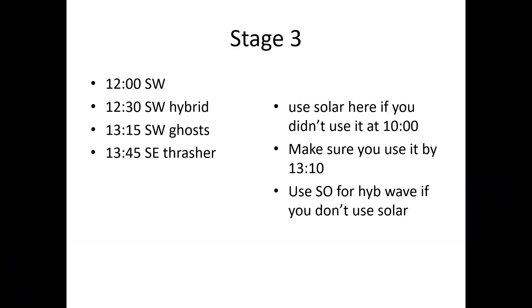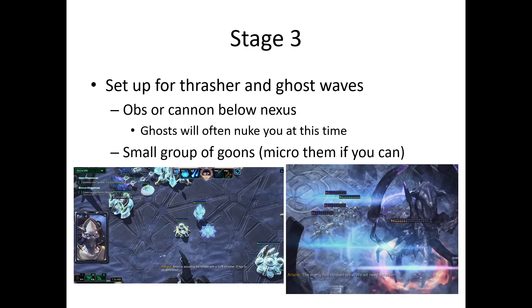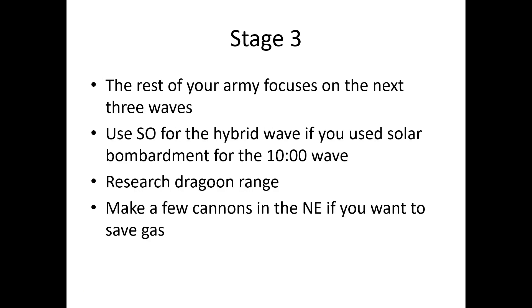Now we arrive in Stage 3. If you use Solar for the hybrid wave, make sure to use it by 13:10 so that it will be ready for the important double hybrid wave. The last wave of this stage is Tier 5, which means there will be Ghosts that will try to nuke you. Set up an Observer or cannons below the nexus. Make a small group of Dragoons to fight the thrasher and micro them if you can. The rest of your army — mainly Archons, Zealots, and High Templar — will fight the waves. Use Shield Overcharge for the hybrid wave if you used Solar earlier. Research Dragoon Range; you don't need Shield Regen because your main army does not consist of Dragoons. You still want the range against tanks and air hybrid.